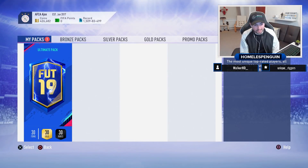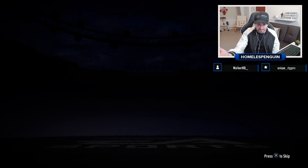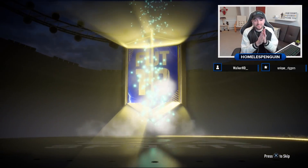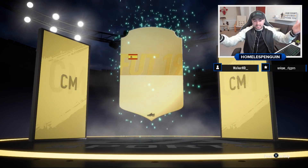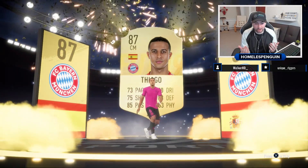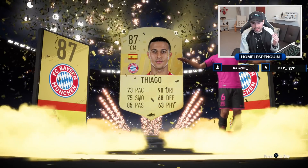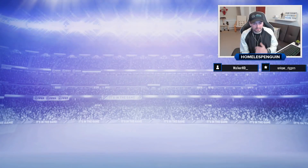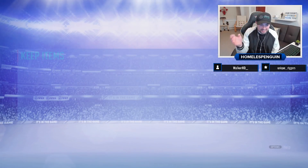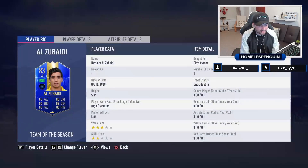Final pack — can we get back-to-back blues in the ultimate packs? Sometimes untradeable packs have better pack weight. Let's get Mo Salah at least. It is at least a walkout — come on, be blue! It's not going to be a blue card. It's Thiago — he was literally just a blue as well from Most Consistent, 87-rated Thiago. There could still be a Team of the Season from the Saudi League inside. It just gives out blues for days — unfortunately every single one in this video has been from the Saudi league.